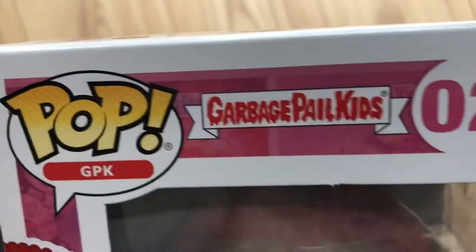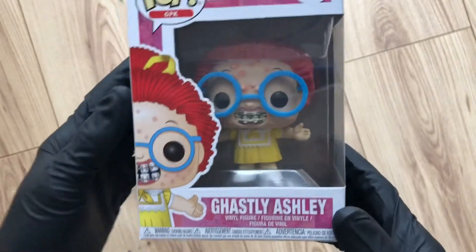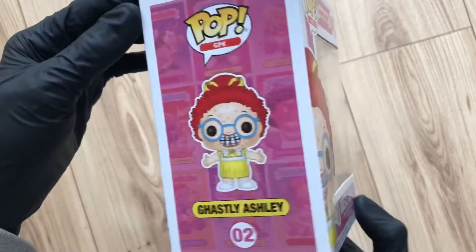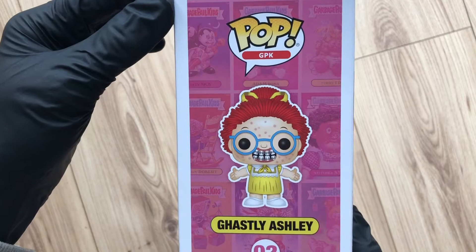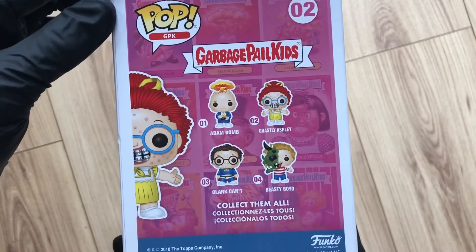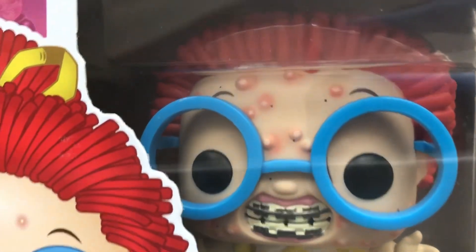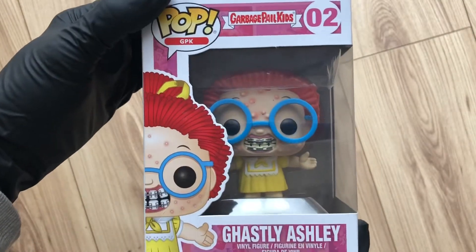Hello Vinyl Figure Fans. We've got number two out of the Garbage Pail Funko Pop line — Ghastly Ashley. Super cool. Love that box art with a card showing through. One through four on the back. Look at that smile. What a beauty. Let's take a look at it out of the box.